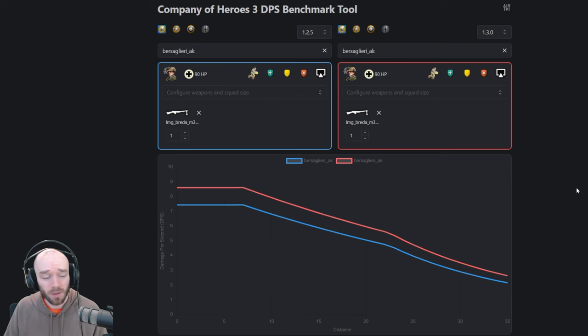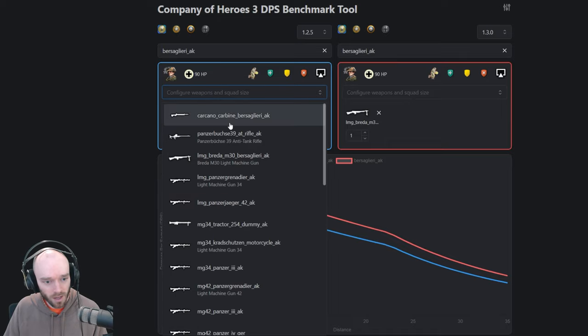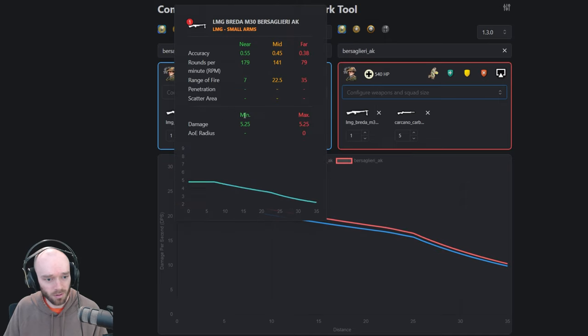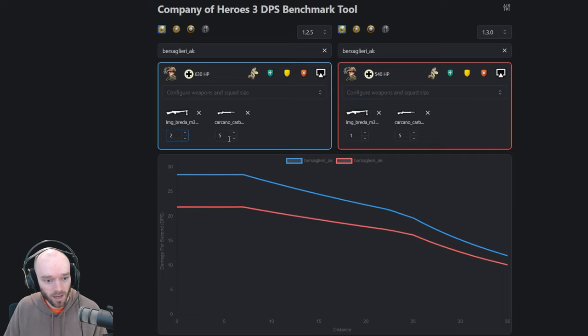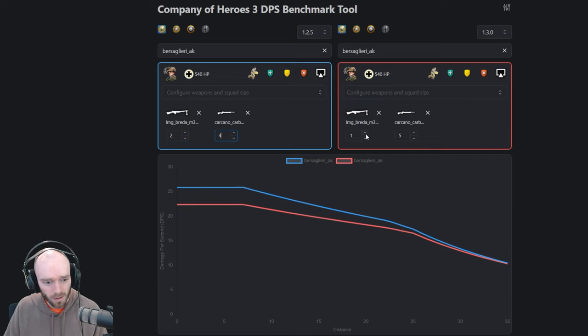Looking at the DPS changes for the Breda — they increased the burst length, which is basically a DPS increase at all ranges. Maybe about 15 more DPS up close and around 20% more at long range — a good amount of extra DPS. However, once you add in the rest of the models late game it's not looking quite so meaningful. Comparing previous patch to current patch, you're not going to notice the difference that much. And with the second Breda now restricted, the previous patch iteration was actually stronger at all ranges.